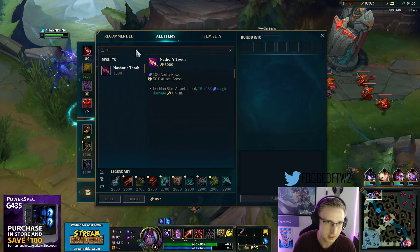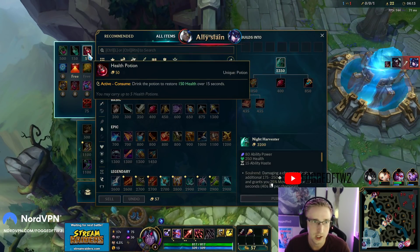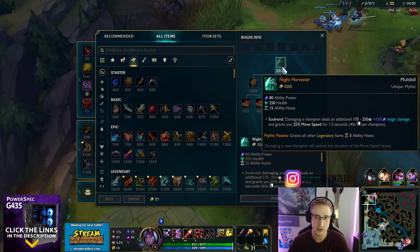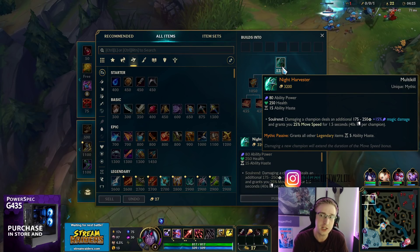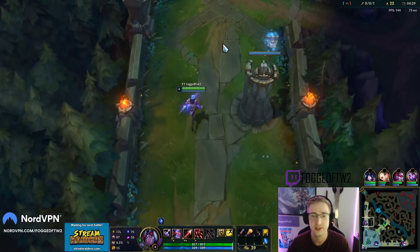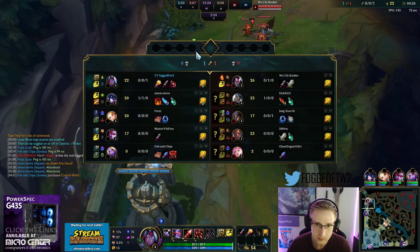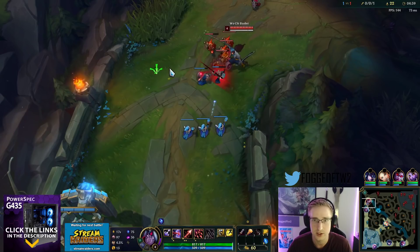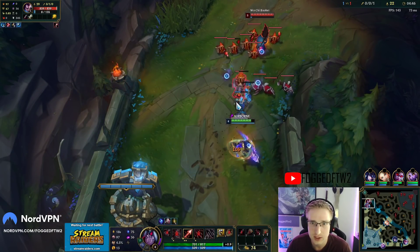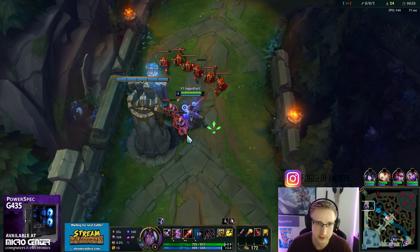First I'm gonna build Night Harvester eventually but I think I'm gonna itemize into Night Harvester first. The reason Night Harvester is good especially with this build is I'm gonna be hitting multiple people since I'm building Runaan's, but also damaging the champion deals bonus damage and gives me 25% move speed which will help me kite. Against this team the Kayn and Yasuo are gonna go in on me. AP Varus has always been decently strong and it's that W activation that really does the damage.